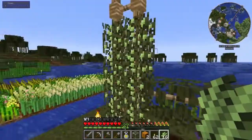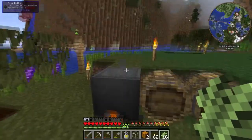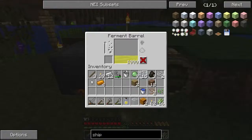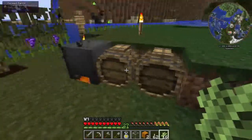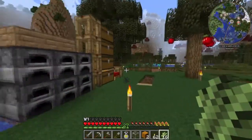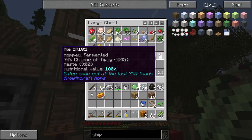I found some hops and some grapes and I've started growing those. Along with those we got a brew kettle, and I got a little bit of ale there that we can turn into stuff. So it gives you — in this version — essentially potions, but a little bit different.